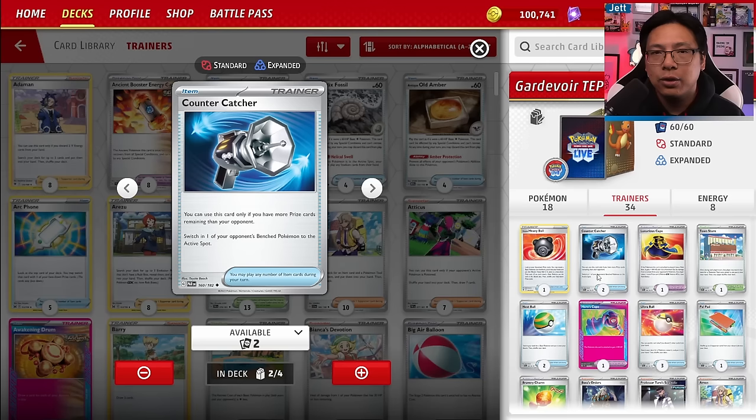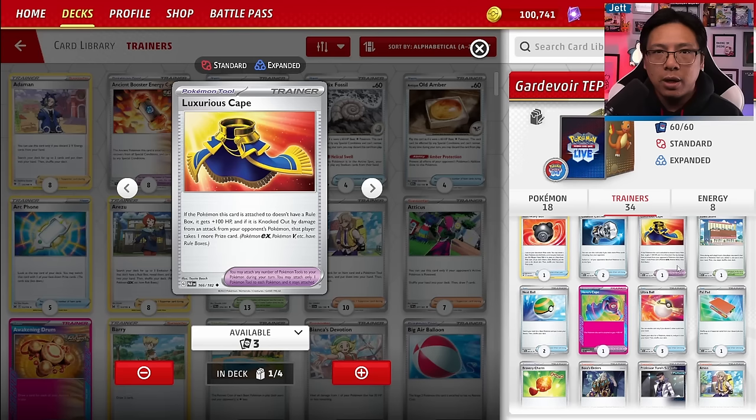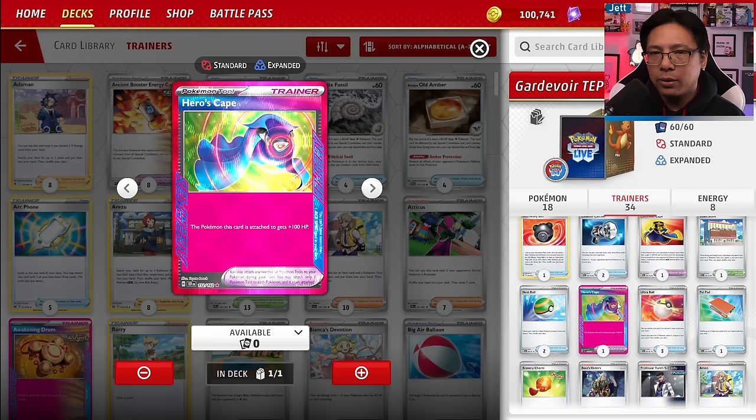For HP modification tools, the League Battle Deck comes with three Bravery Charms — we take out two. We replace one with Luxurious Cape, which gives +100 HP but means you give up two prizes when knocked out. We have one Luxurious Cape. We also have Hero's Cape, the ACE SPEC, which is also +100 HP but with no extra prize penalty — fantastic for protecting Drifloons and Screamtails so they can swing even harder.